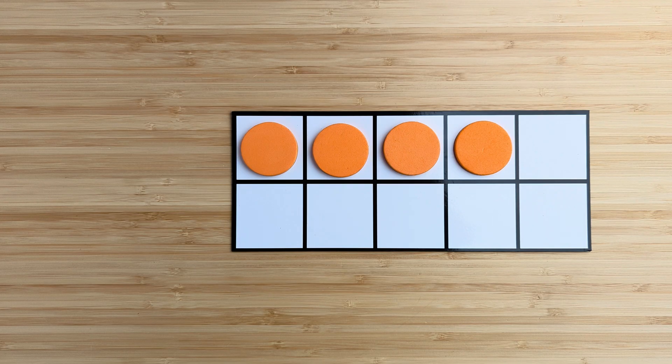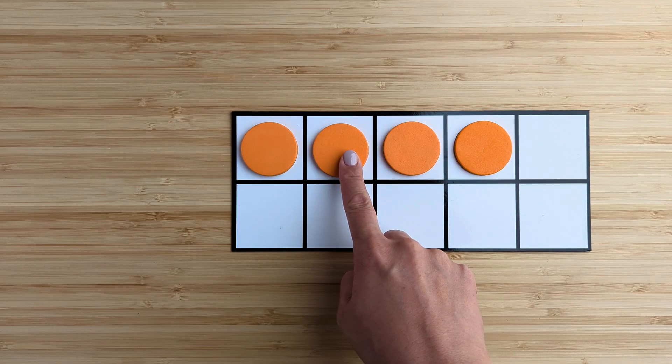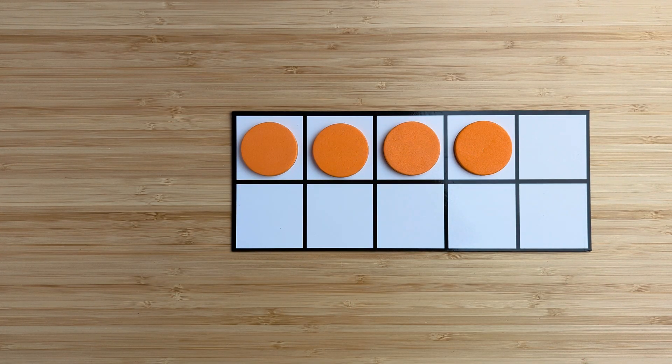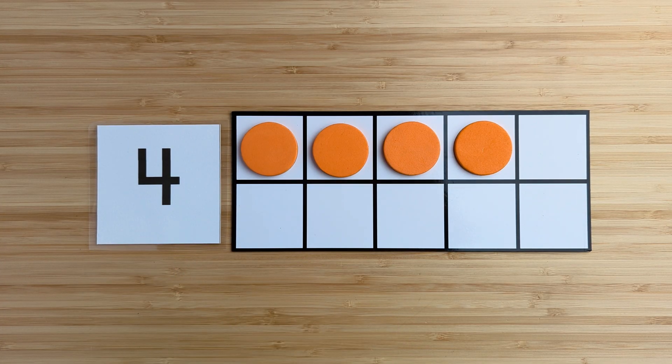How many in all? Point and count. One, two, three, four. There are four orange circles.